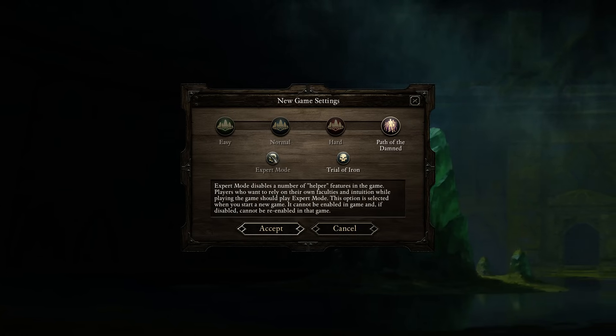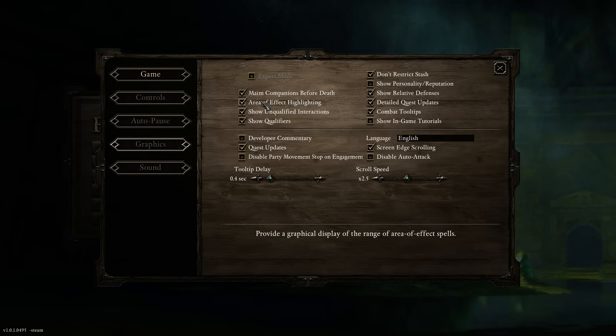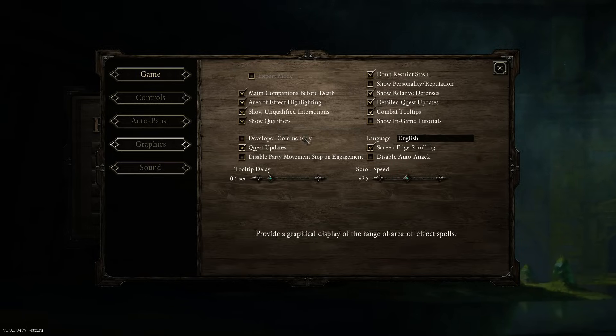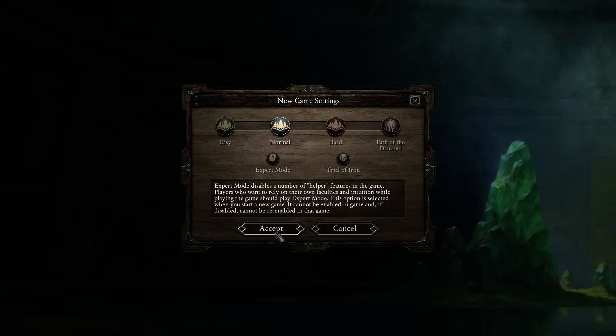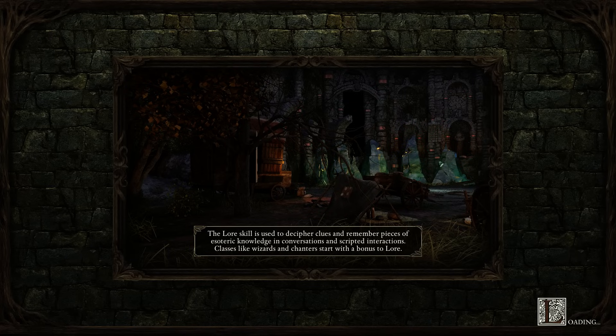There's also expert mode. By toggling that on, there's a bunch of things that give you additional help in game — like when you're using area effect spells like a fireball, it'll show you exactly where that fireball will hit. If you're in expert mode, it turns all of that stuff off. I'm going to go ahead and just go into normal, non-Trial of Iron, non-expert mode to do this. That'll probably be what my let's play is as well, just because I'm not a masochist when it comes to videos.